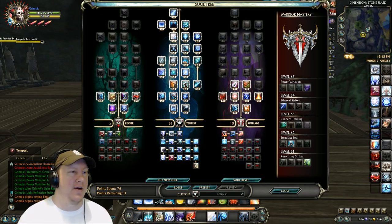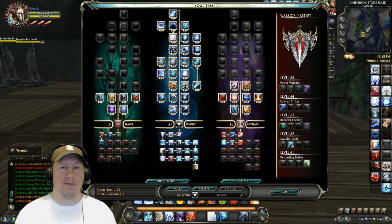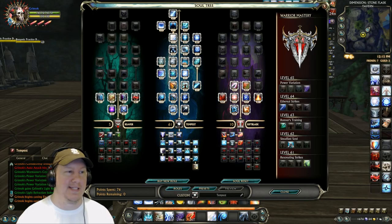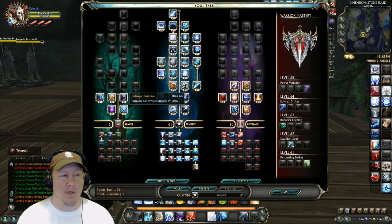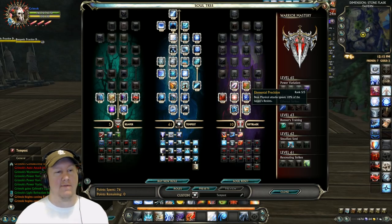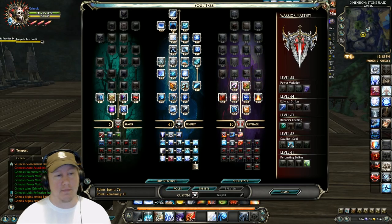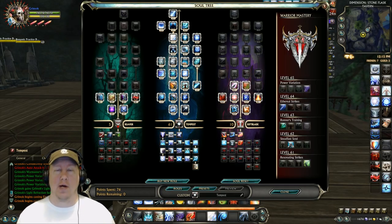The build we have here is 61 points into Tempest. Tempest is a premium soul — if you don't have it, you'll need to go to the RIFT store and buy the Storm Legion soul bundle, which includes Tempest, Defiler, and a lot of other good souls. Tempest is the warrior version. We went 61 into Tempest, 5 into Reaver — specifically 5 into Entropic Embrace — and then 10 into Riftblade, taking 5 into Elemental Precision, 3 into Elemental Empowerment, and 2 into Surging Energy.